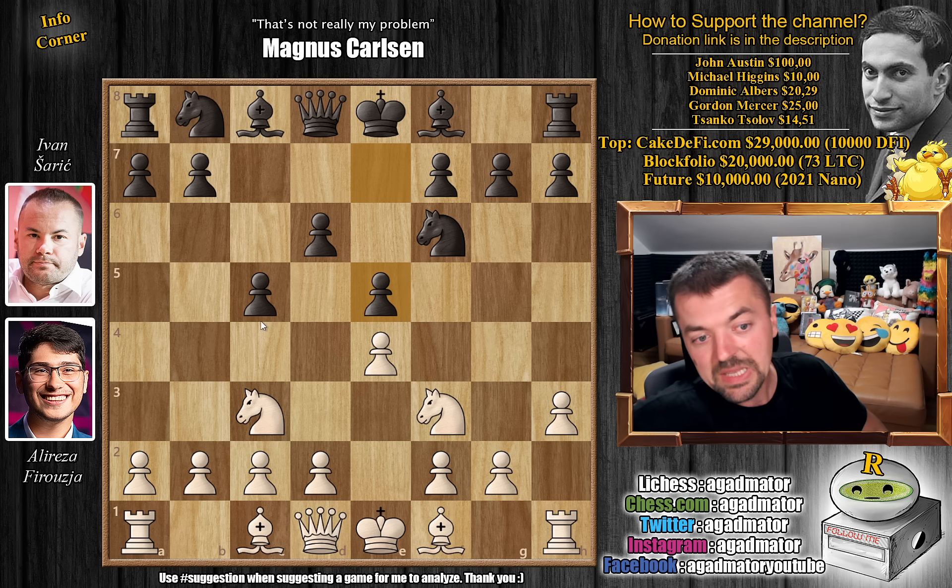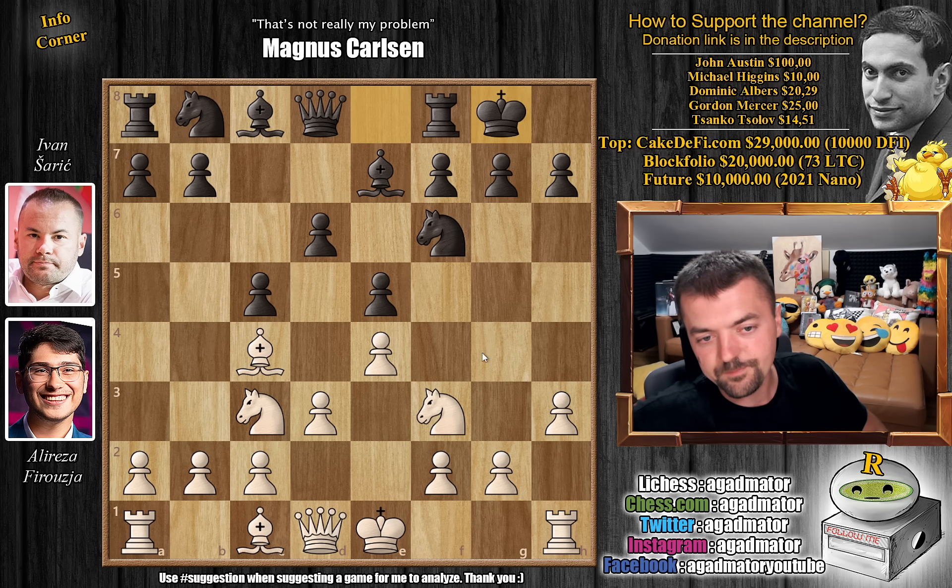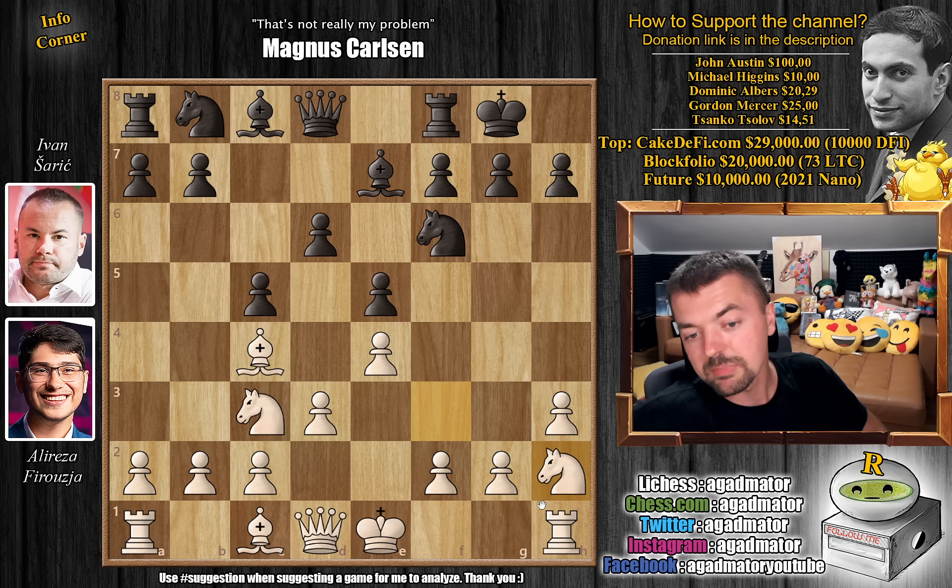We have pawn to e5, taking control over the d4 square, bishop to c4 and now bishop to e7, preparing to castle. We have d3 and here Ivan castles. There are a couple of games that reach this position with moves like bishop to e3, bishop to g5, or a4. But here Alireza plays knight to h2, and it is now as of move 7 that we have a completely new game.